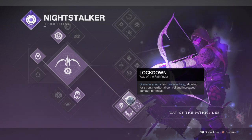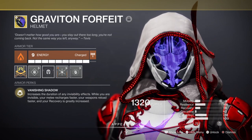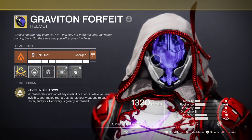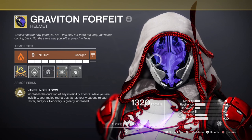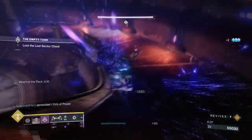Quite a while back, we received a patch that went through a wide number of changes to exotics with both buffs and nerfs across the board. On the patch notes, it buffed the Graviton Forfeit by increasing the bonus invisibility duration — the melee regeneration speed now increases based on the number of enemies near you, and while you're invisible your recovery is greatly increased and your weapons reload more quickly. This, combined with the Way of the Pathfinder subclass perks and Heart of the Pack benefits, is basically giving you a supreme bundle of buffs that drastically increases your survival rate.